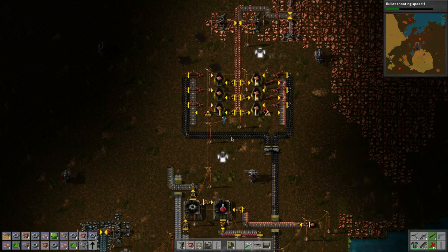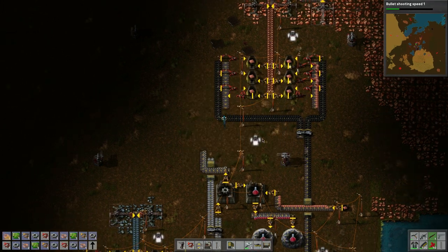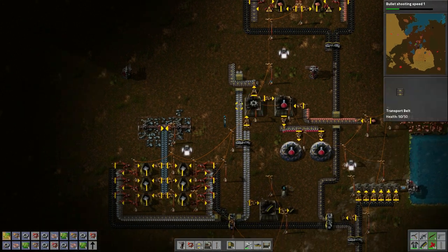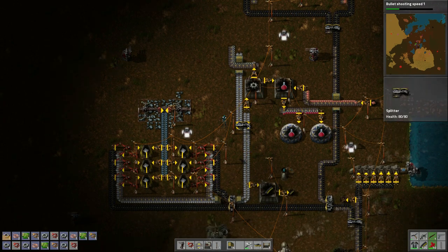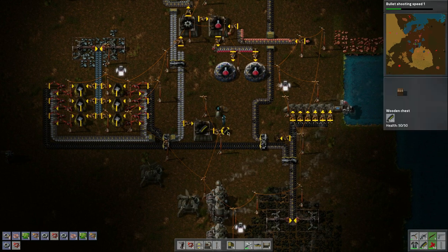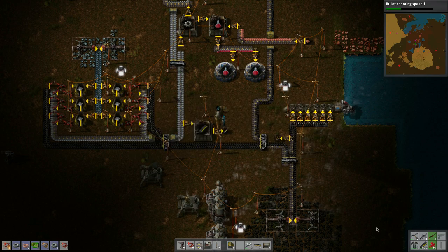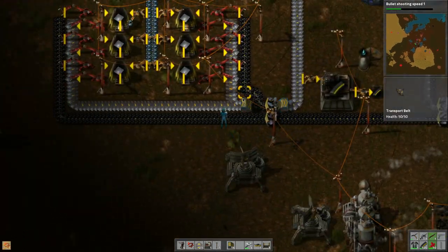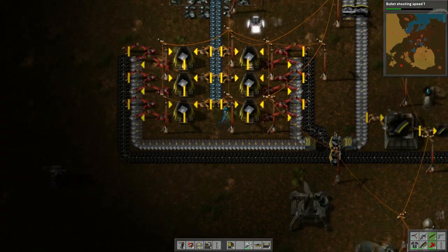I'm going to need more materials — more iron. We've got this whole bank of iron here which I'm not sure what to do with yet, and we've got these guys making bullets. Let's grab some more bullets so we have them.